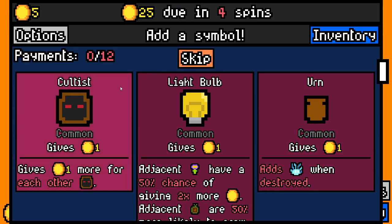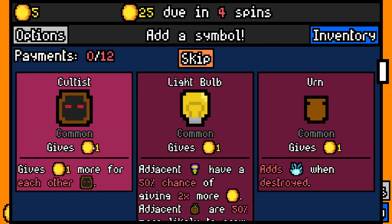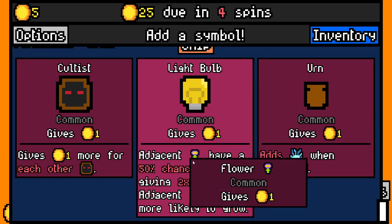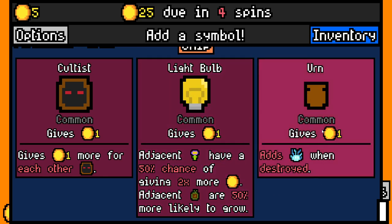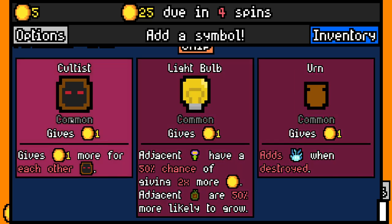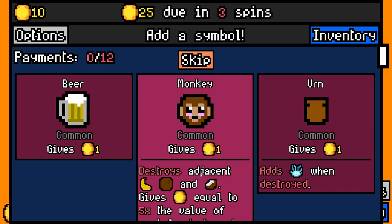Some different symbols have synergies with themselves like Cultist — we gain an extra coin for every Cultist on the board. Lightbulb synergizes with specific things such as flowers and seeds, giving us extra coins or making seeds grow quicker. Beer, Urns, and similar symbols can give you things on being destroyed and you can make destroy synergies. But I'm going to go for the Cultist — I like the Cultist. If we can make him pop early he's really good.